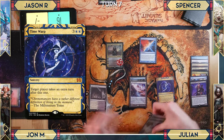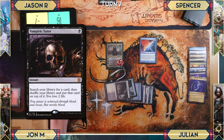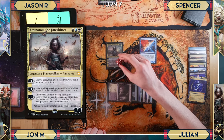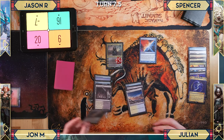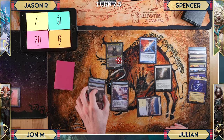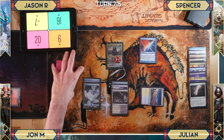Julian draws into Time Warp and takes another turn. He casts Vampiric Tutor as his signature spell, searching for a card and placing it on top of his library. He upticks Amanatu, draws and puts a card back. Next upkeep he reveals and miracles a Terminus, putting all creatures into their owners' libraries.